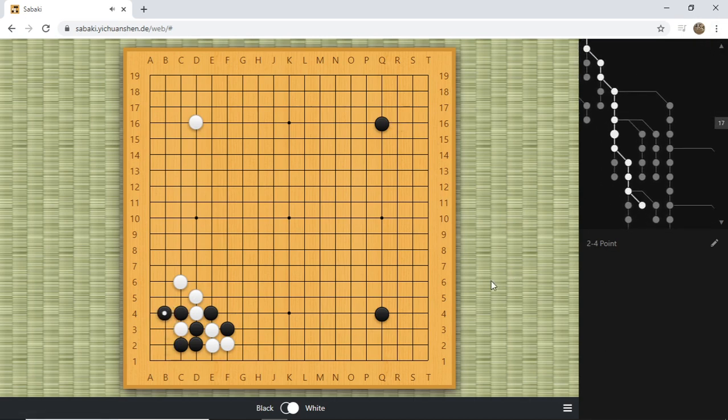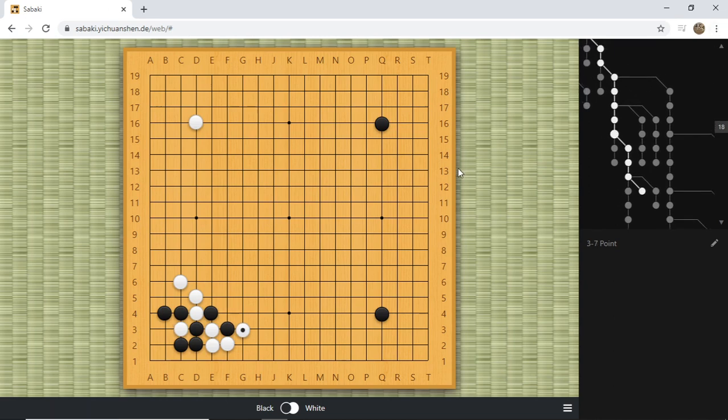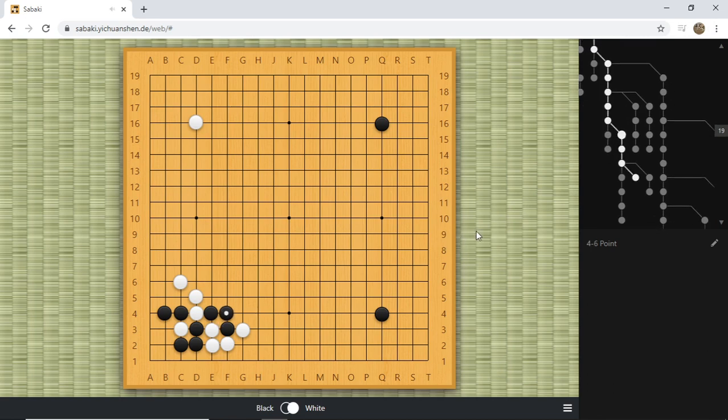Black needs to live. White ataris at g3 and black connects. This is probably the most important point of this lecture: black cannot tanuki here. I know I teach that tanuki is a great idea, but this is not one of those examples. White will net the two stones and black has only the small corner while white has influence towards the top and right. This is not a fair trade even with the help of your extra stone. Black absolutely needs to connect to put insecurities onto both white groups.